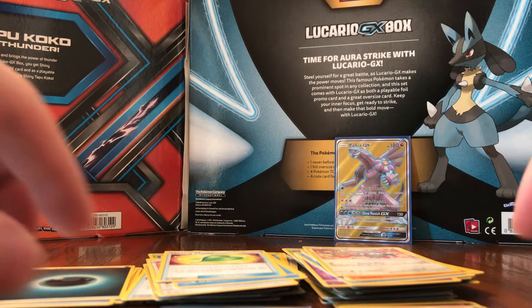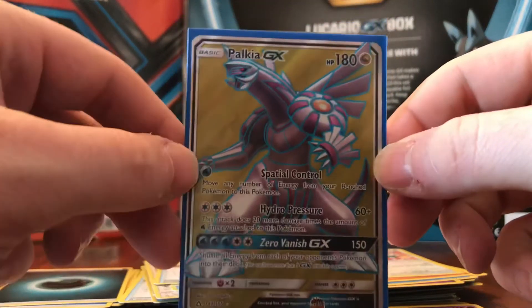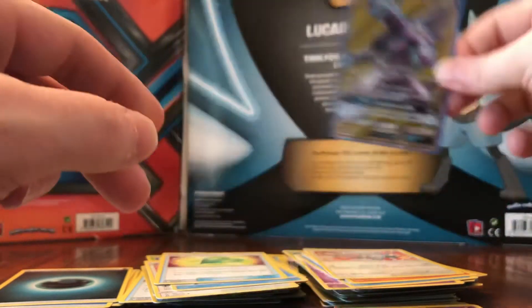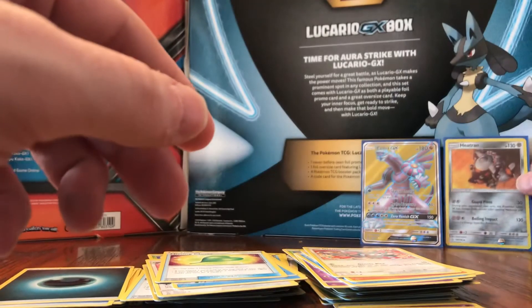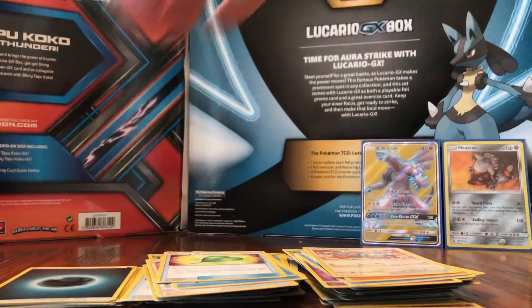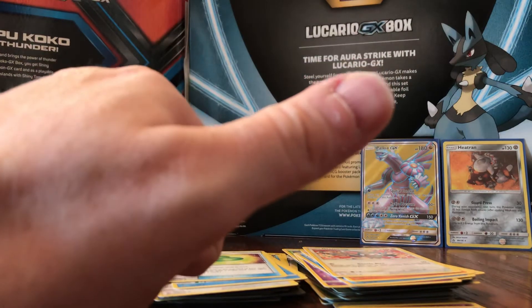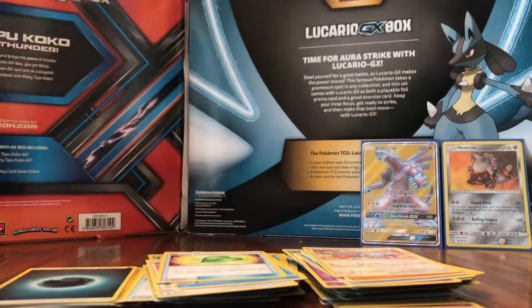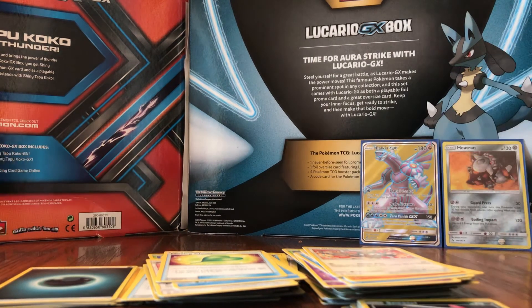So guys, let's look back at our pulls. We did get one Full Art — Full Art Palkia GX. We got the holo Heatran. And then we got six non-holos. Not the greatest pulls from the first eight packs. Let's hope the next videos are a bit more exciting. Until next time guys, don't forget to subscribe. Check out some of my other videos on the side or down in the comments — enjoy the day.